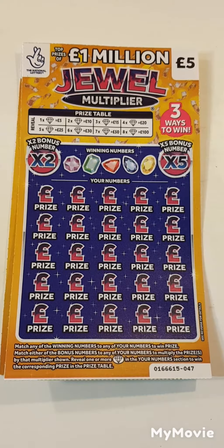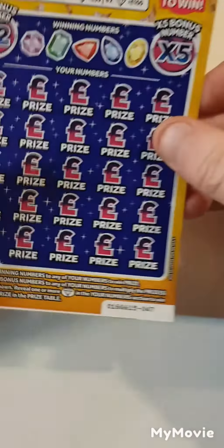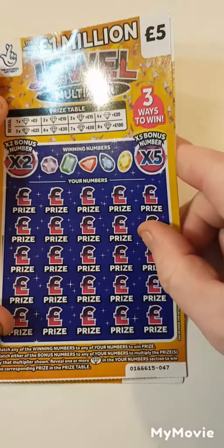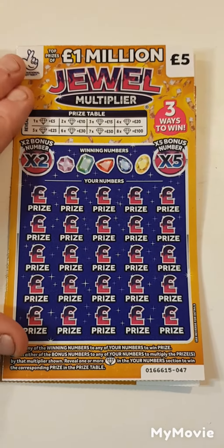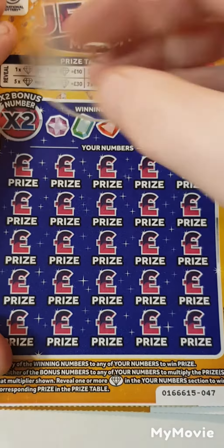Hi there guys, Mr. A-Scratch here. So we have two of the dual multiplayer. We have card 47 and card 46. The only thing we have to do is find the duals or match the winning numbers. Let's see how we get on. Let's get straight on to this session.